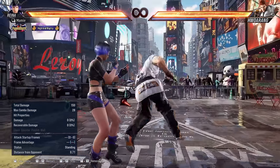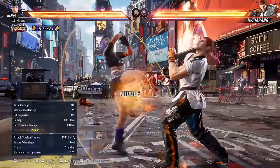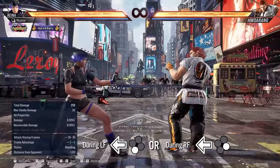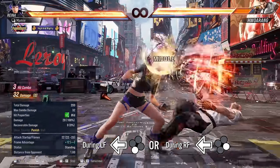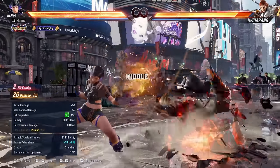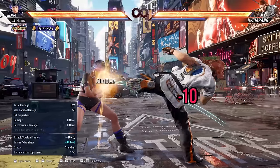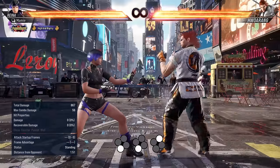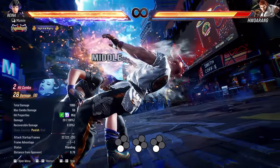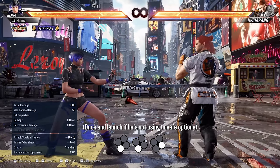His down forward 3-4 armor kicks and his armor move from flamingo are both minus 12. His spinny punch is minus 14 — please don't let him get away with this. His homing mid from right flamingo is minus 10. And he has these 3-3 extensions that are unsafe, except for 3-3-4 that ends high.